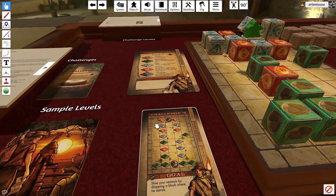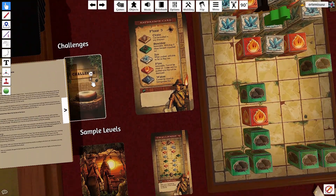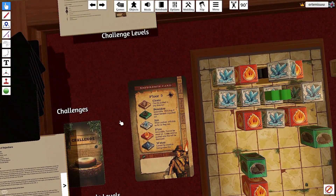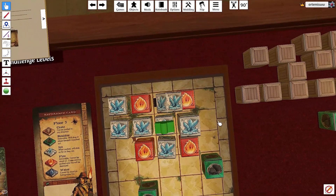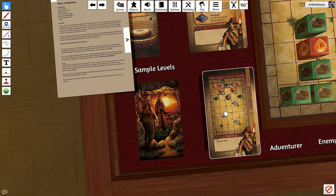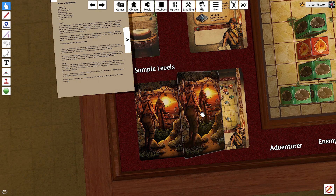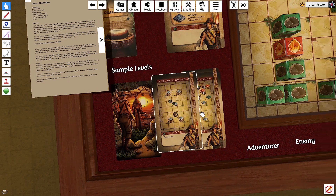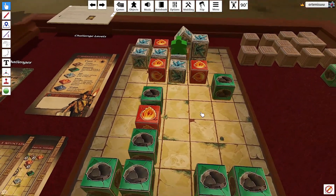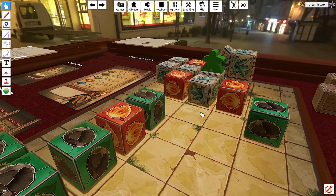This is also available on Tabletop Simulator — not the entire game, but I believe there are 10 sample levels and around 8 to 10 sample challenges, and this is just one of them. If you have Tabletop Simulator, take a look and challenge your brain to figure those out. Or when it's live on Kickstarter, have a look at it and give Joe and Crazy Like a Box Games a chance with Relics of Rajabahara.